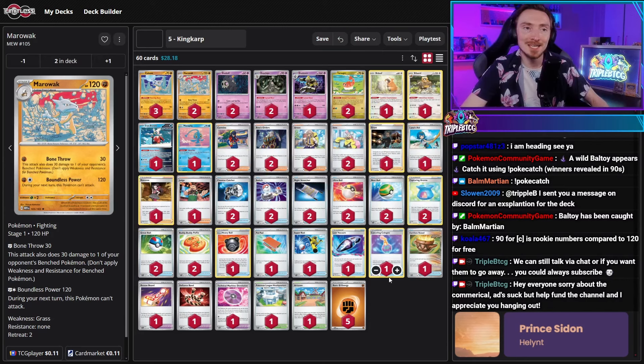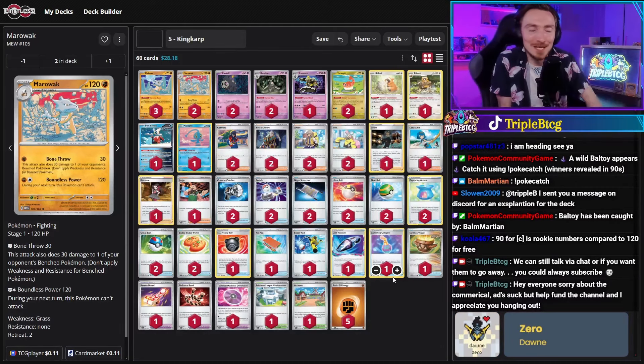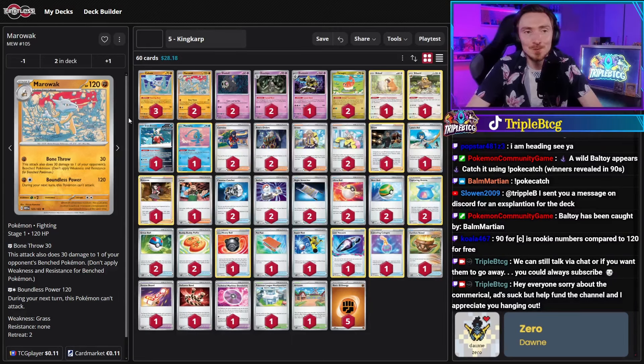In fifth place we're seeing King Karp, who piloted Marowak. I love this format — you're never going to see Marowak make top eight in a standard tournament, but in this format, absolutely. Any deck has potential as long as you refine the list and find the great combo pieces. Marowak has Bone Throw — 30 damage for one Fighting Energy, and 30 damage to one of your opponent's bench Pokemon. Great to take baby Pokemon off the board. The second attack Boundless Power does 120 damage, though during the next turn this Pokemon can't attack, so you need to switch it out.